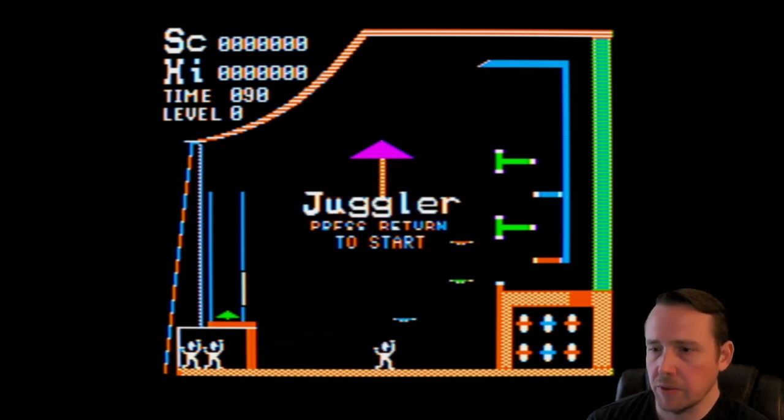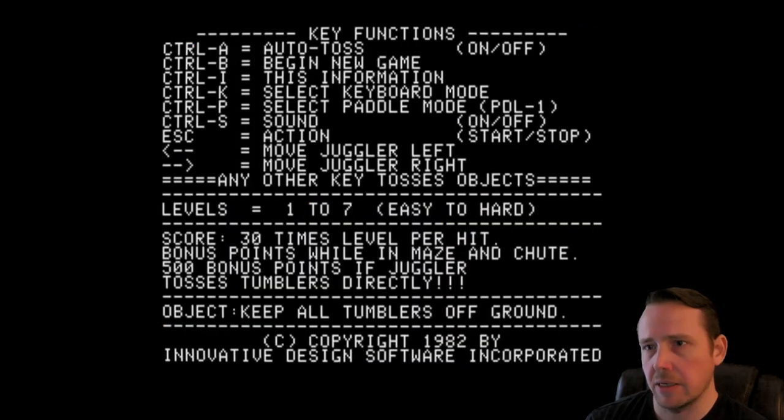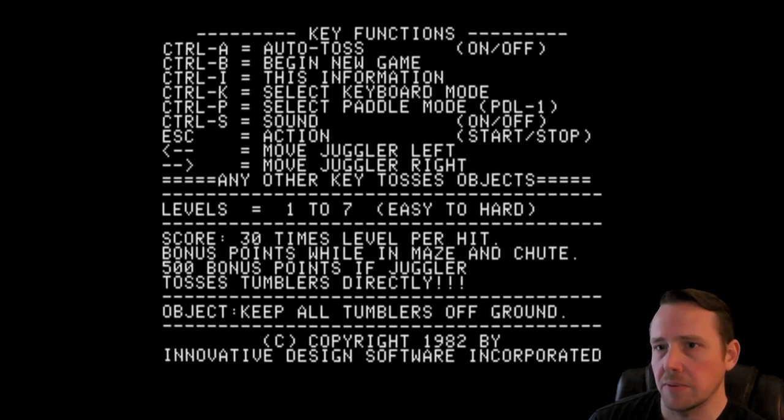I'm going to press Return to start, but what I'm really going to do is press Ctrl-I to access the secret hidden menu where you can see all the options. You can see we've got Auto-Toss, Begin New Game, Ctrl-I for this information, and Keyboard and Paddle Mode. I'm going to use Keyboard Mode.